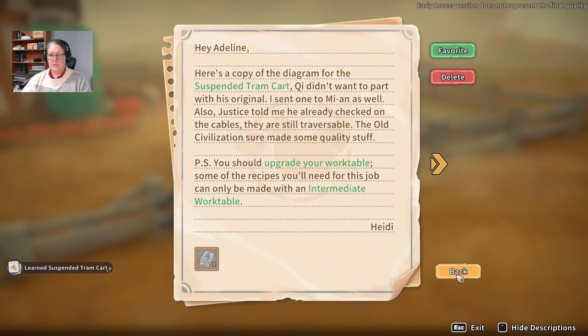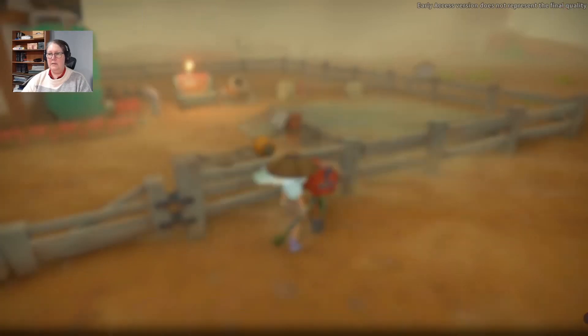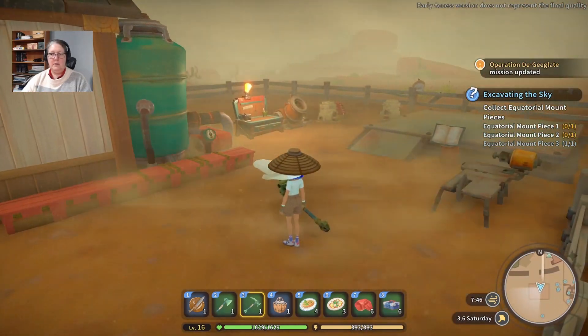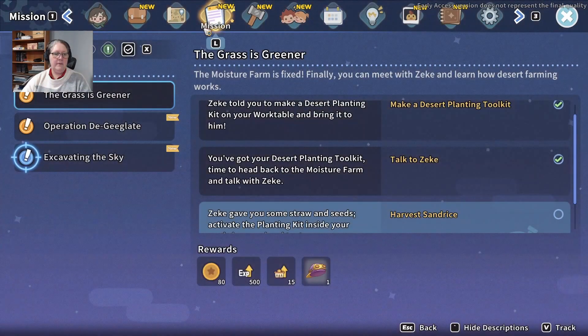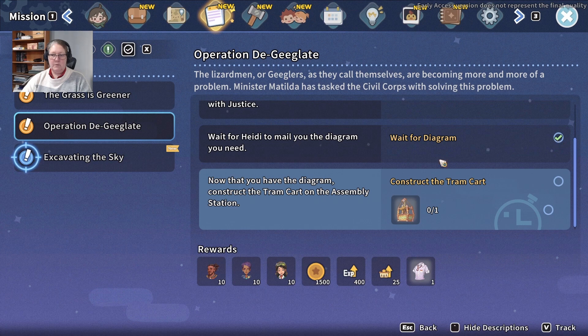Heidi is priority two and Pablo is one. I guess I know what we're doing today. Let me check the mission update. I need to use my planting kit but it's blowing a gale out here — I'll bury my plants before I plant them. Justice: we've waited for the diagram, now we need to construct the tram cart.